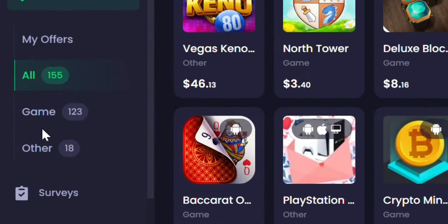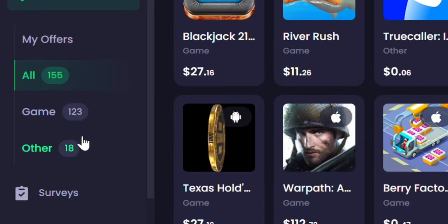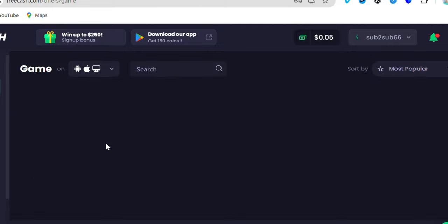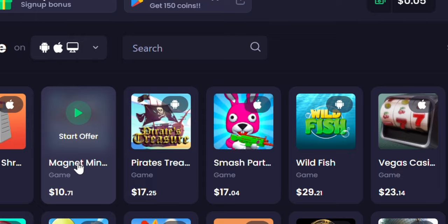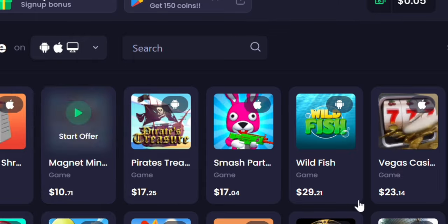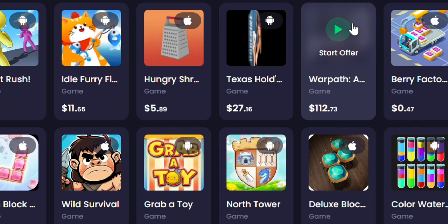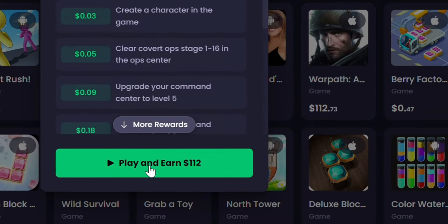There are many offers and games available. If you want to earn a higher income, go over to the higher-paying games, because all these games are going to pay you a huge sum. This one has $10, and others show $10, $17, $29, and right here below you're going to see one worth $112. So there are many games that are going to be paying you a lot of money.